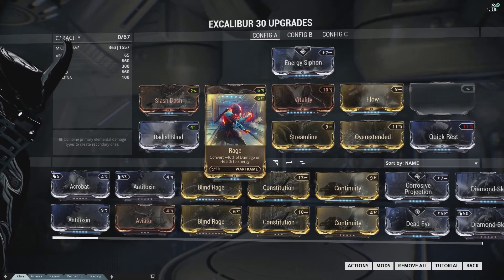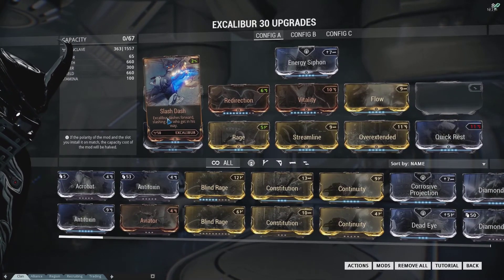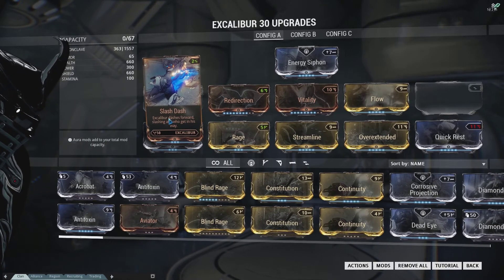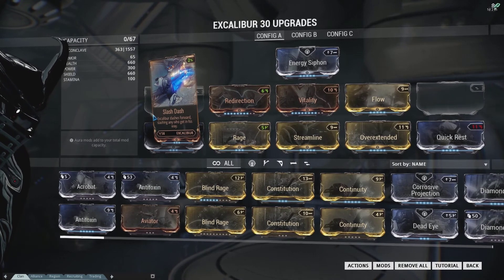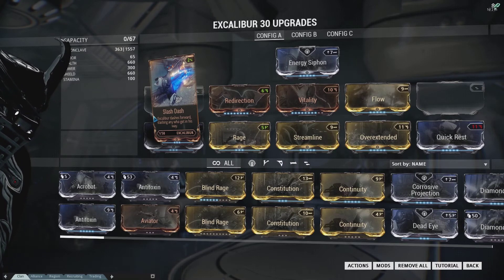As a final note before we close: don't take Slash Dash off your build. It's only two points — two points for a massive range mobility tool. It's going to get you into where you need to be to use your Radial Blind, and it's going to get you out of trouble.